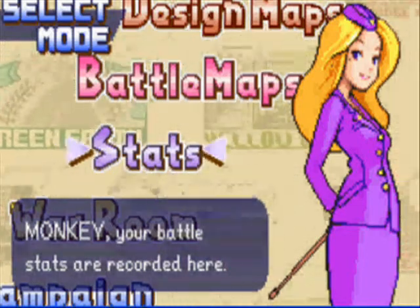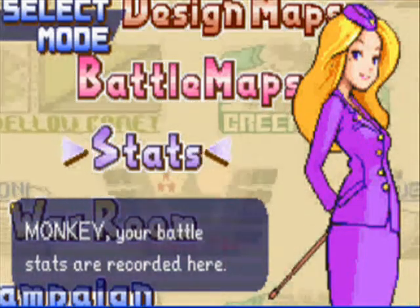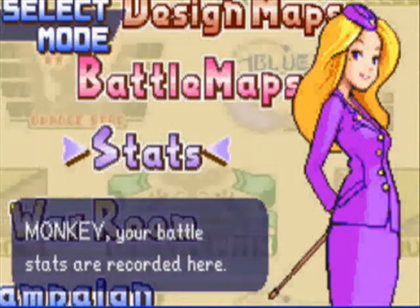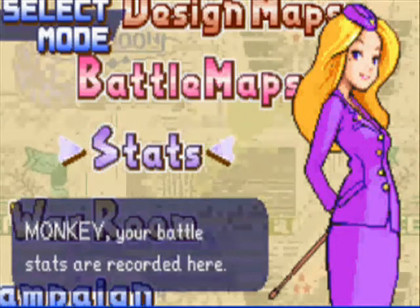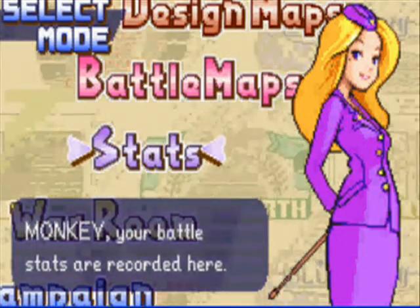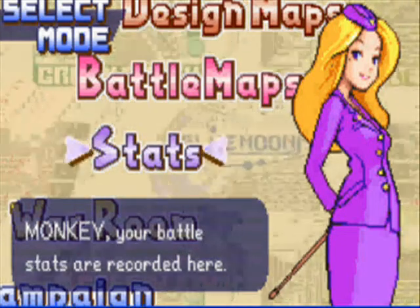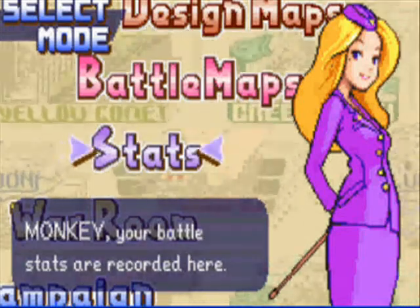Top score you can get. For an S you have to get 100% on all three stats, which are Technique, Power, and Speed. Most of the time I got A's, which is fairly good, because you have to sometimes go really fast and have good strategy. My strategy wasn't ever the greatest, but it wasn't bad either.